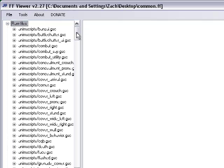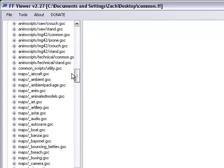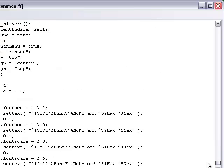Alright, so once it's finally done loading, go to raw files. Scroll down and you'll see something called art.GSC — click it. You can see this. Grab it, scroll all the way down.